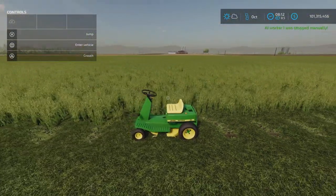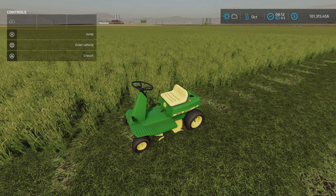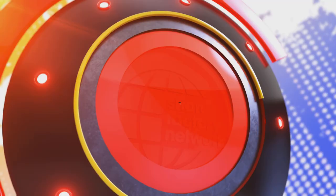There you have it — that's the John Deere 56 mower by Slootches Modding, 3.31 megabytes to download and five slots on console. Thank you all for watching. I'm Loony Farm Guy, and remember, it's only a game. Till next time, bye for now.